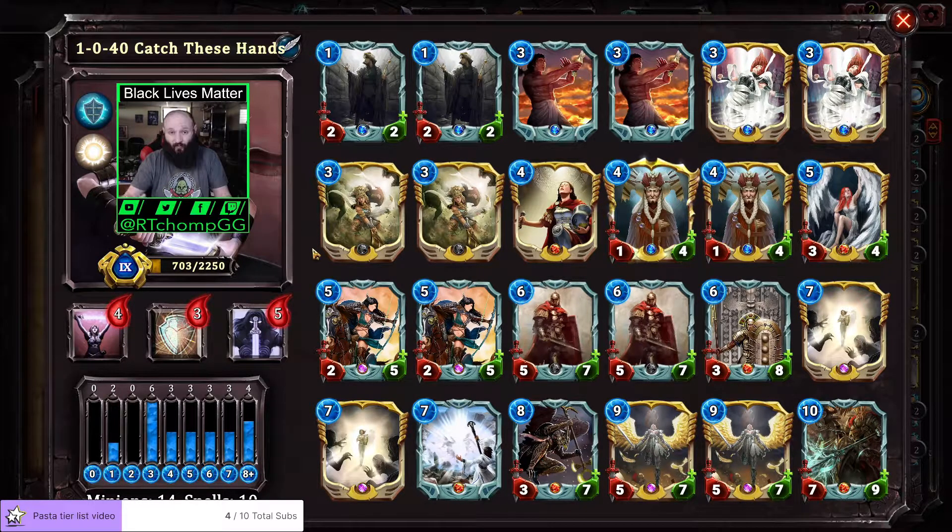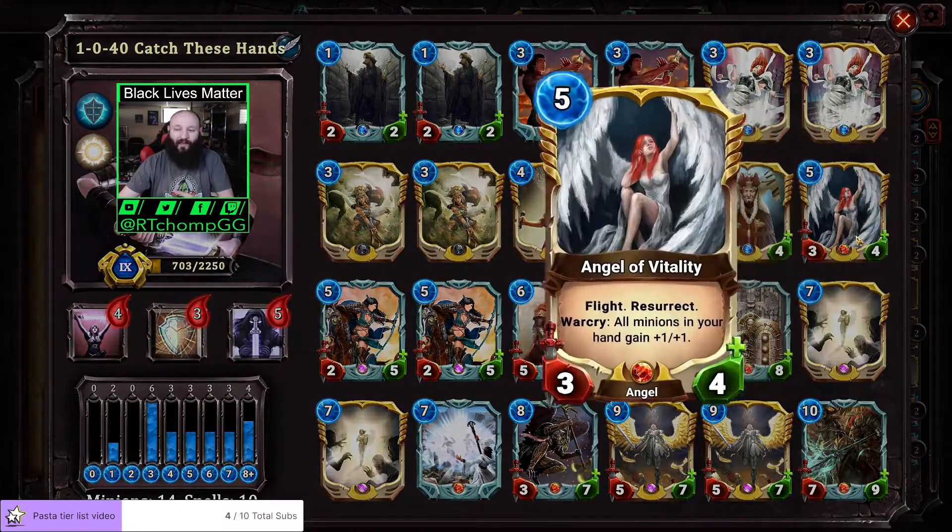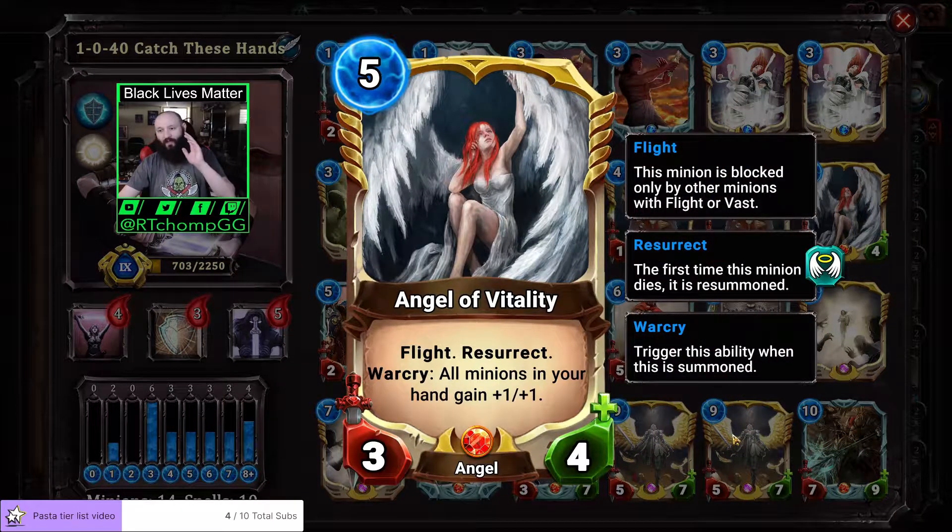There aren't too many effects in Rune Strike to really support this strategy. But if you watched last time's video, I alluded to comments about how faith would probably be better served just as a general control deck. This is moving in that direction — it's not quite there yet. There are definitely some rough edges. We're talking specifically about Odin and Angel of Vitality. These two cards are, I think, the only cards in the game that buff your hand.